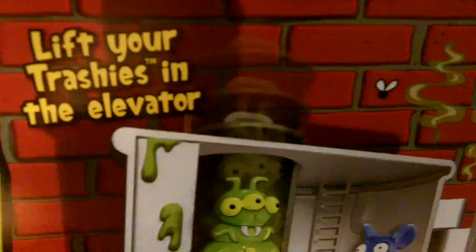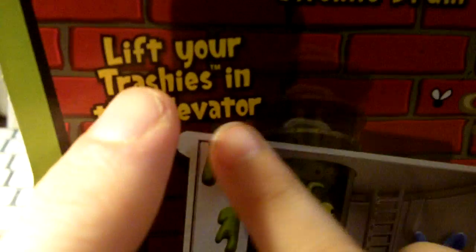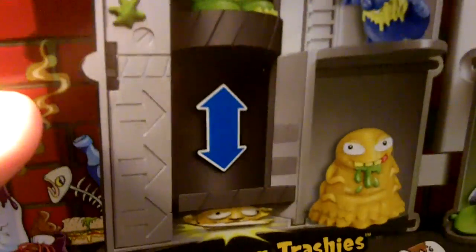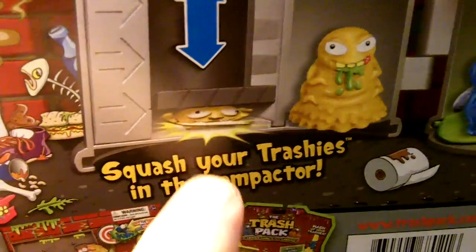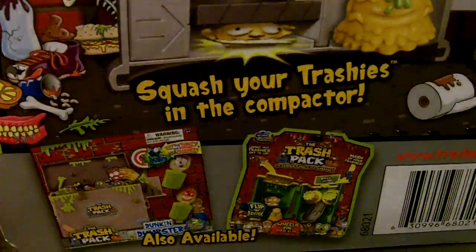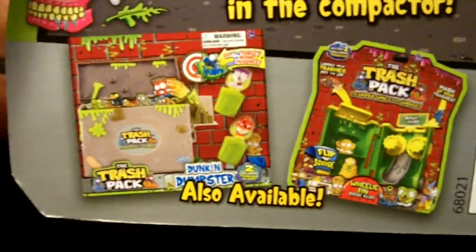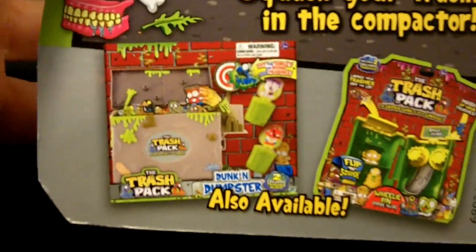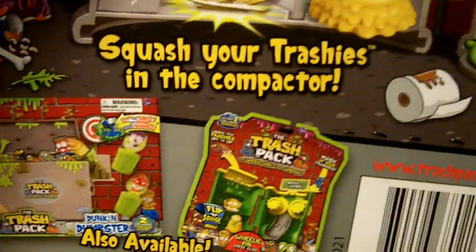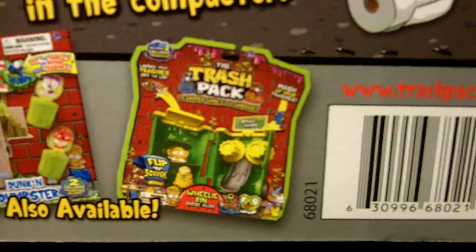Look at this guys! So what does this say? Lift your Trashies in the elevator. Right. So you can lift them up and down, and you can squash your Trashies with the compactor. Very cool. Now they're also coming out with the Dunkin' Dumpster, which Regan and I are waiting for. Maybe we'll go back and check Thursday and see if they've got that out yet.